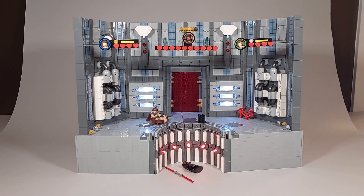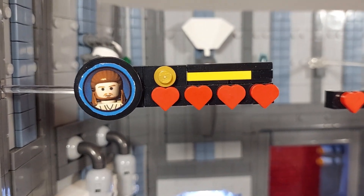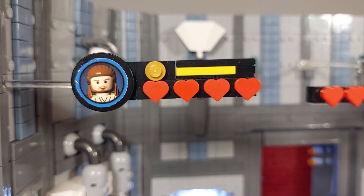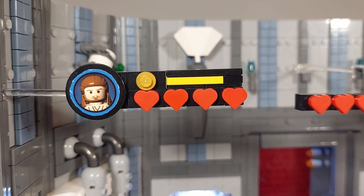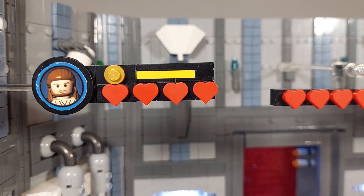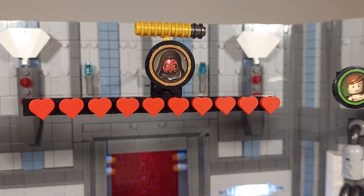Looking at the front of the mock, one thing is very noticeable from the start, which is the HUD parts. We have Qui-Gon Jinn on the left because he's player one. The blue color is for player one and he has four hearts. Some people have talked about the hearts because they're all full. The reason is because this heart piece only exists with a print on it, so I had to remove the print. It doesn't come in just normal red or dark red or black, so I couldn't do black hearts or depleted hearts.